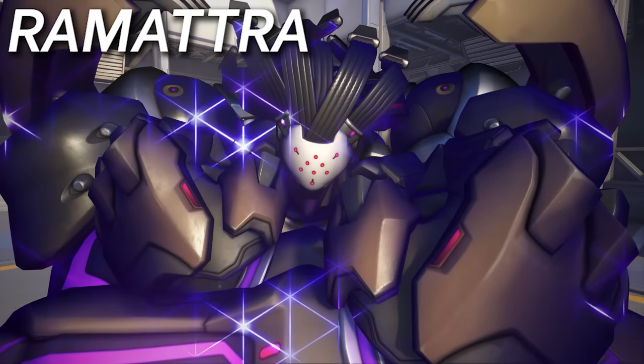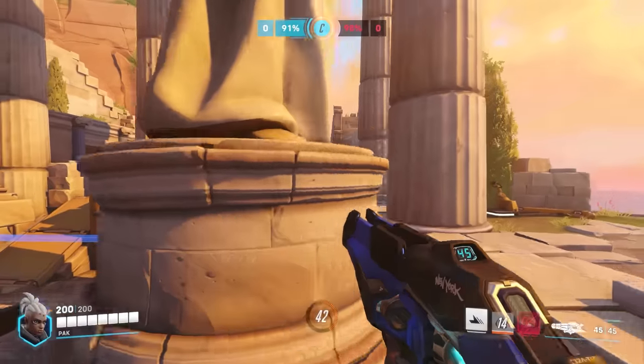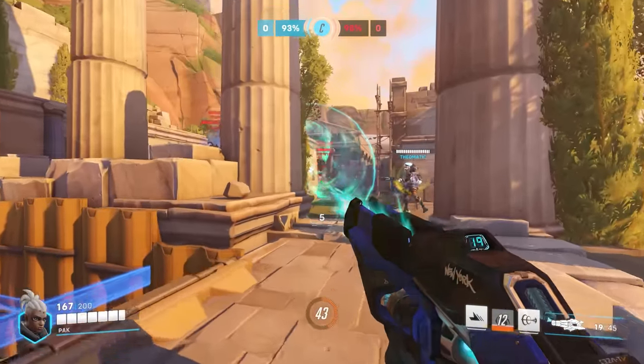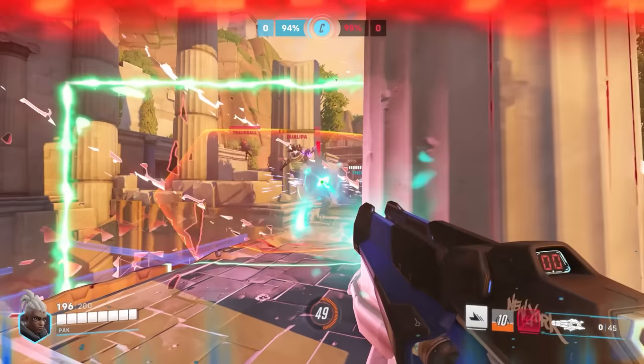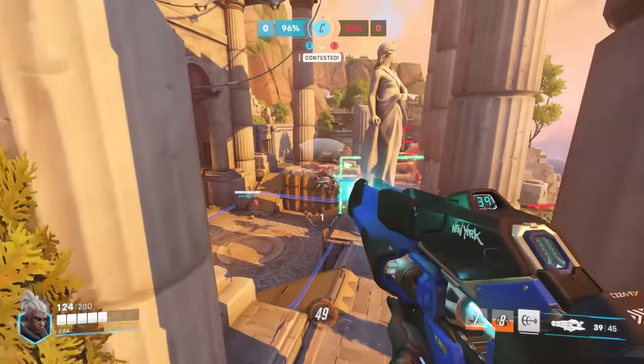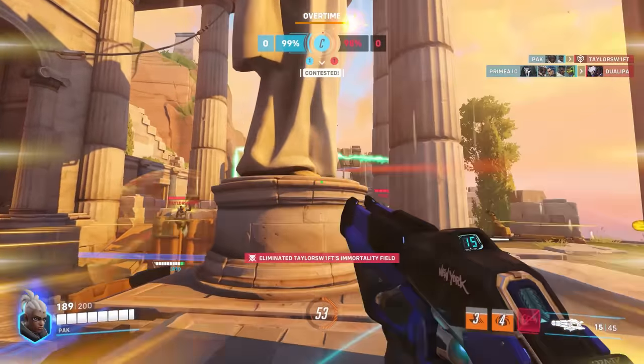Onto Ramattra, who is also weak to Sojourn's railcharge. The 75% damage reduction is nothing to Sojourn, who keeps building railshots and firing them at his team. He has the big hitbox to suffer more during nemesis form. Even if his shield doesn't give her a lot of charge, it means her charge won't be decaying during the entire fight, always having something to shoot at. Defensively, she can easily escape the clutches of Ravenous Vortex, since her slide is too fast to be affected by the slow.